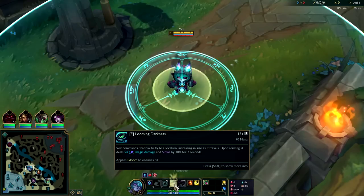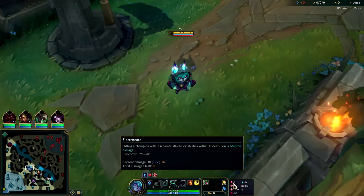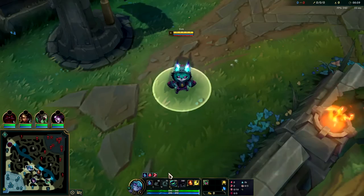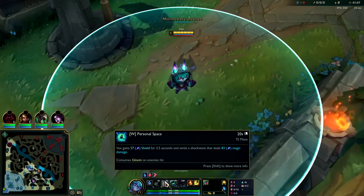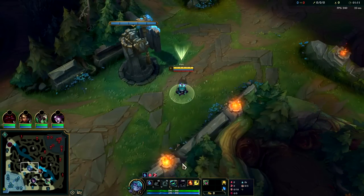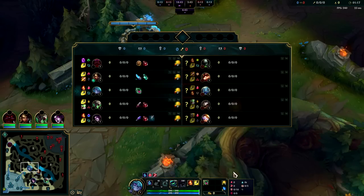Vex's level one is okay — you want to start E. You can E them, apply your fear, double auto for your Electrocute proc. That's going to be your main trading combo level one. Level two your trading combo is E, Q, auto to apply Electrocute. Level three, generally if they're a ranged champ it's not easy to get in range for your W, but ideally it would be like E-Q-W or just E-Q-auto-W. You only really want to take Ignite versus melee champs like Fizz, Talon, Zed, Akali.